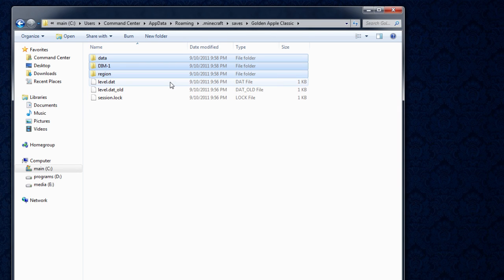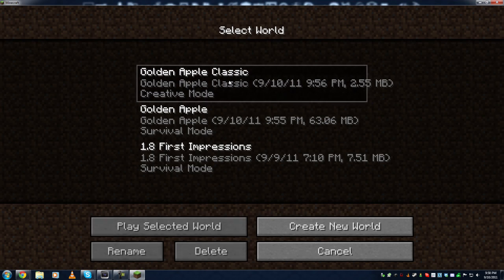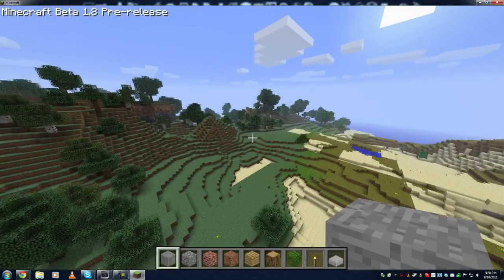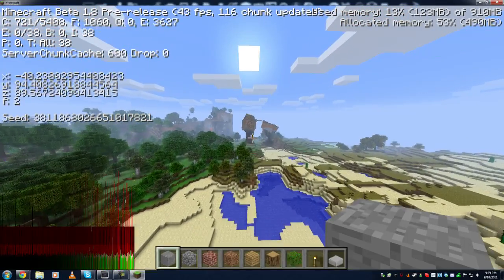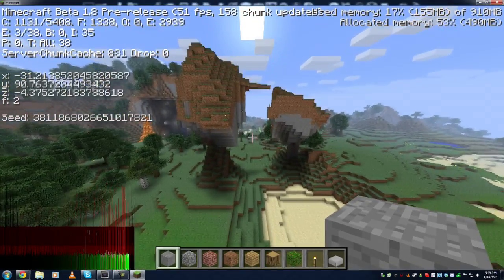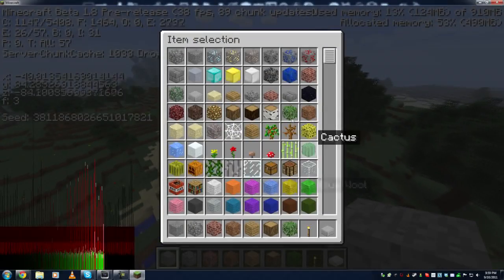Now let me show you the result. I'll close the file explorer, go back into Minecraft, log in, maximize the window, and go to single player where you'll see the golden apple classic map. The file size will look wrong because it's stored in the level.dat file. Hit play selected world. I'm in a slightly different area because the spawn location comes from the classic map's level.dat. If I hit F3, you can see I'm a little away from my adventure mode spawn point — it uses the classic map's player location. But as you can see, I'm flying around in my Minecraft beta 1.7 map in creative mode.